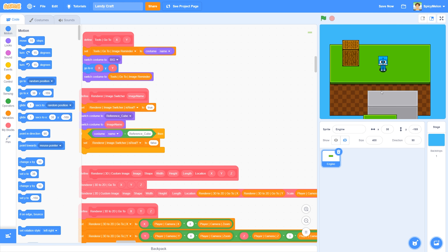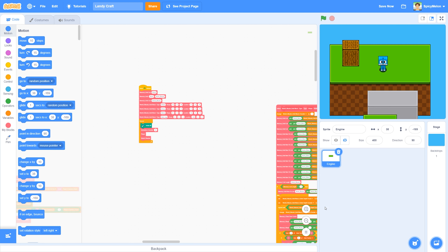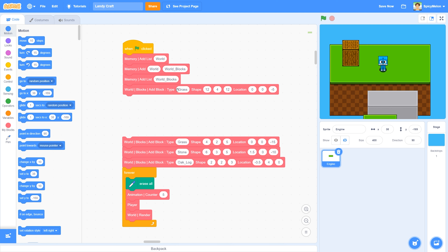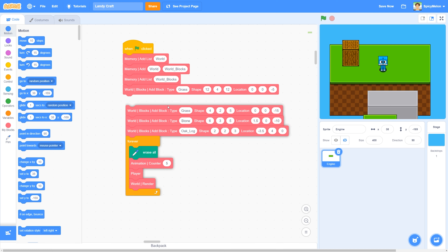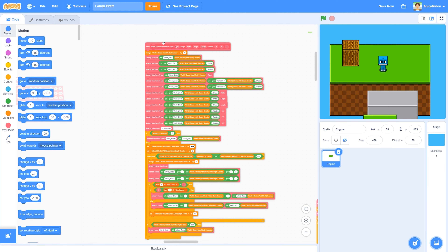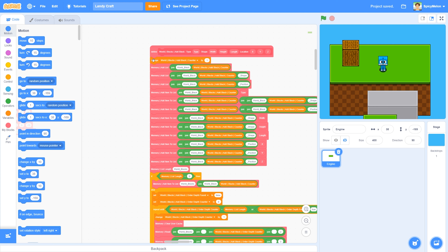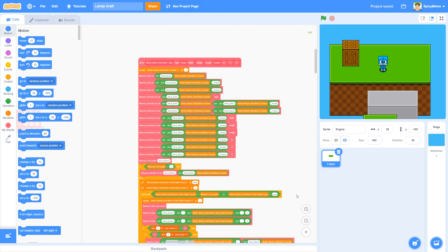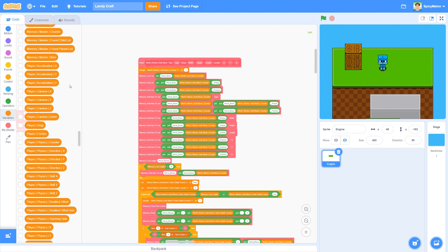Let's talk about the listing. I wanted to talk about how I handled the lists. So I create the list, and then every time I create a block it creates a little bit of stuff. Here's the add block function - all I do is change this counter up one, so that every block has a unique ID. Then I add a lot of stuff.